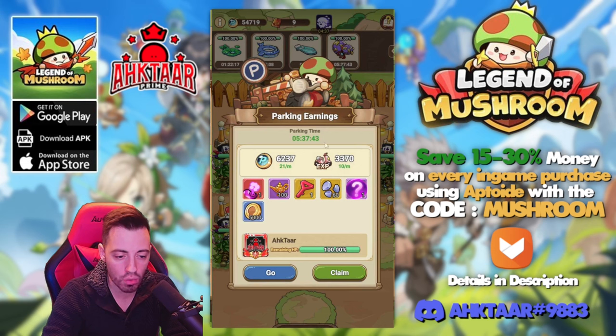After parking one mount for 5 hours and 37 minutes, I was able to get one key for extra PAL and skill coupons, some soul essence, some lamps, a red skill, and a bit of other stuff. That earned 3,300 experience for that mount and 6,000 parking coins.